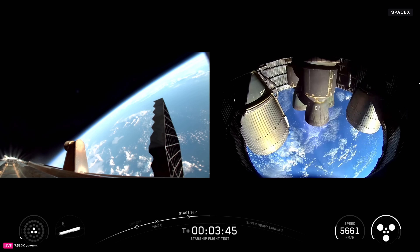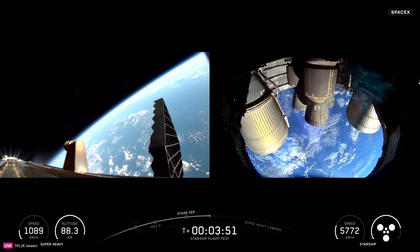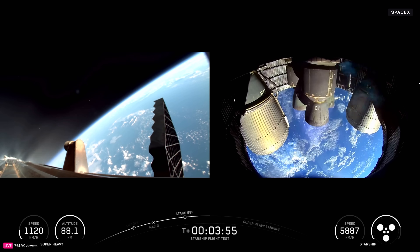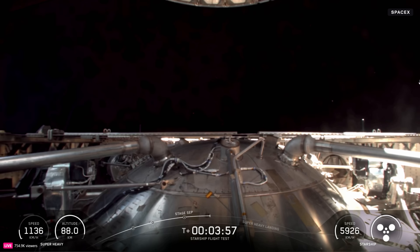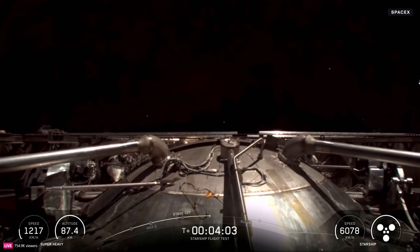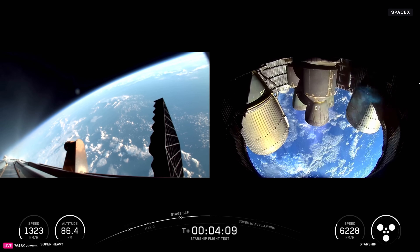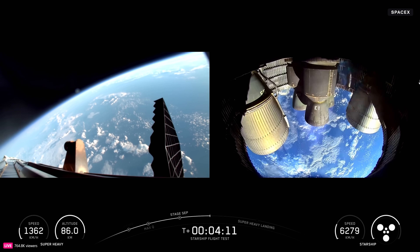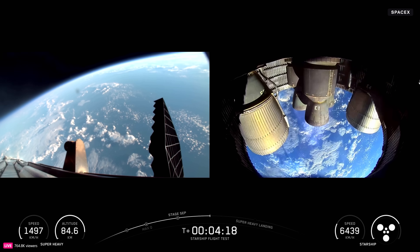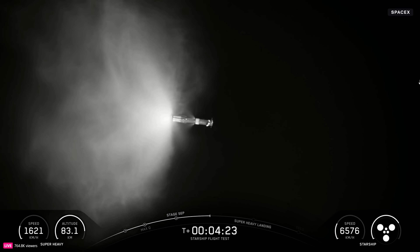Right after we finish this boostback burn, we're also going to separate the hot stage. This will be the final time that we're doing this. There's the end of the boostback burn. The hot stage separates — it's going to make its way down and also splash down in the Gulf. These six ship Raptors are going to continue firing for about five more minutes. Next up for the booster is going to be its landing burn.